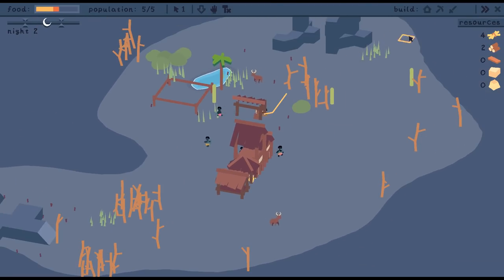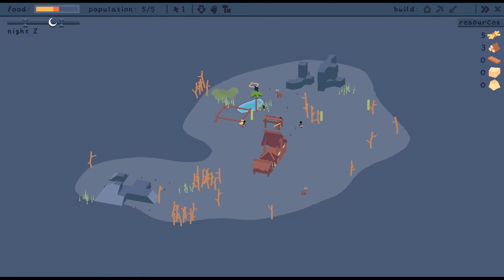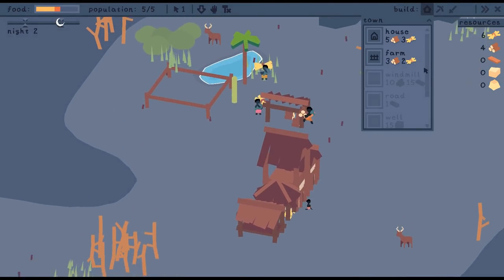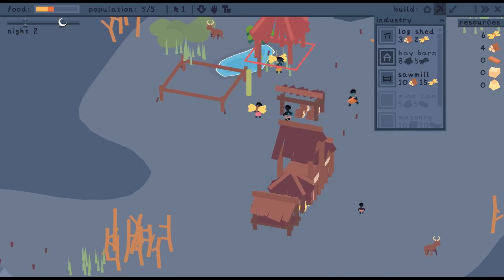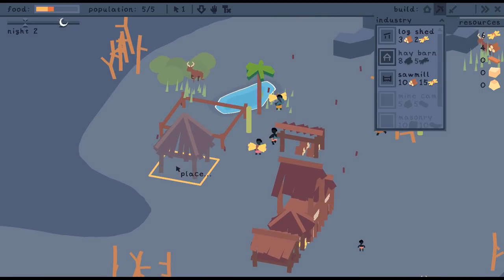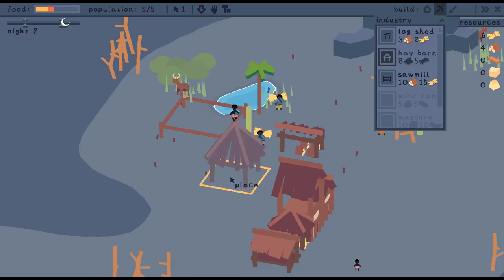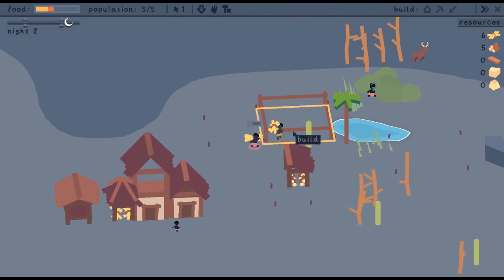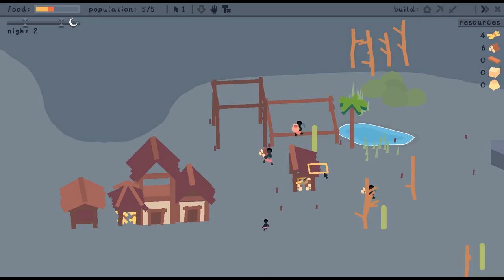Everybody's working. Space bar slows us down if we need to — keep an eye on that in case any skeletons come meandering in. I'm thinking about another house, but there's a lot of food we'd need to feed more people. Let's build a hay barn instead, set that up right over there. That'll allow us to stockpile all of our hay. Takes eight wood for that thing.